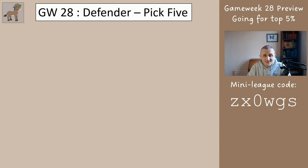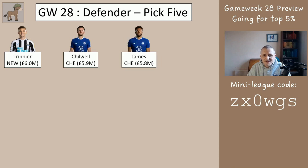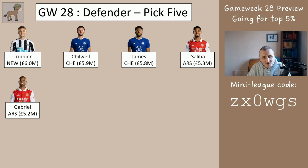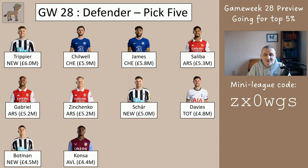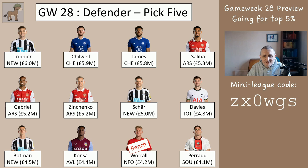Pick five of these defenders: Trippier from Newcastle, Chilwell from Chelsea, James from Chelsea, Saliba from Arsenal, Gabriel from Arsenal, Zinchenko from Arsenal, Schar from Newcastle, Davies from Tottenham, Botman from Newcastle, Konsa from Villa. Worrell from Nottingham Forest would be on your bench, and Perraud from Southampton would also be on your bench.